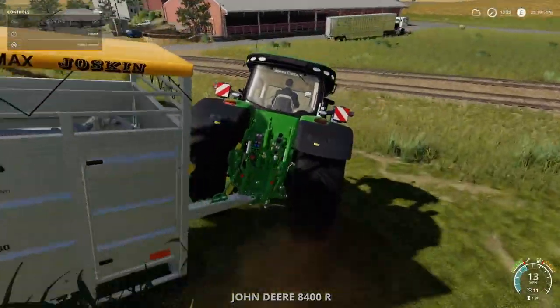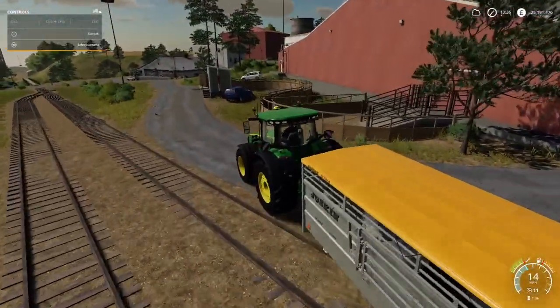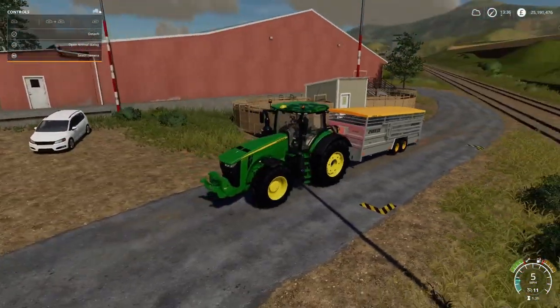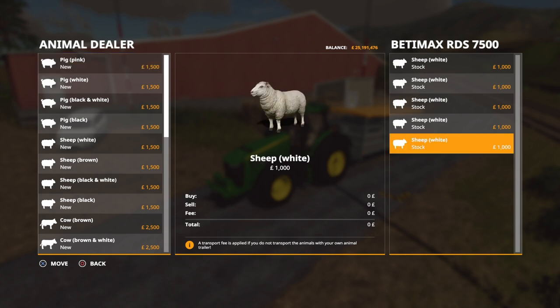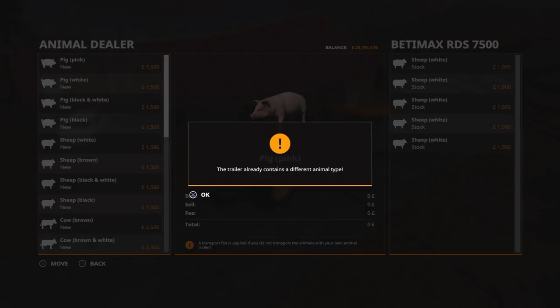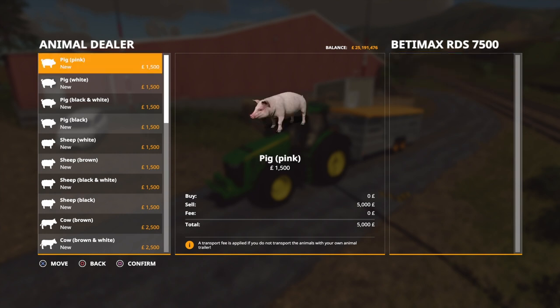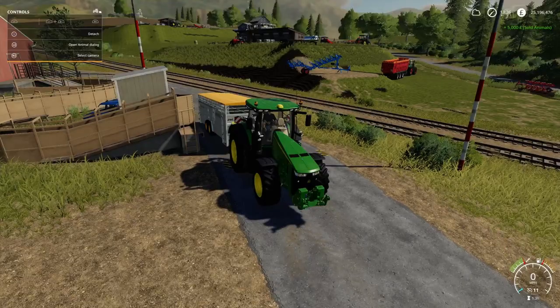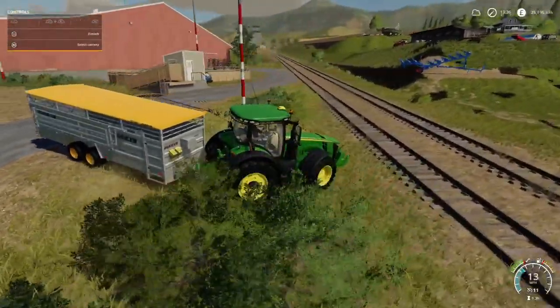Let's go and sell these. The sheep to buy are 1,500 each, plus you pay the transportation fee, which is why I've set it up here - so you don't need to pay the transportation fee, you just bring it down here. We scroll over - it keeps flashing, I don't know why it's doing that. There we go, it's working now. We click on to the right side, and that is putting it over to the left side which is the animal dealer. Confirm and they're gone - five grand. You buy them for 1,500 and you sell them for 1,000, which is not great really, but it is what it is.